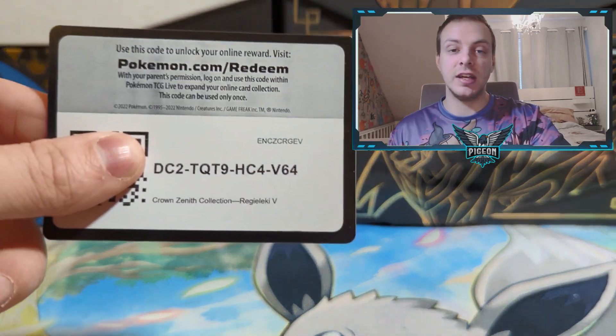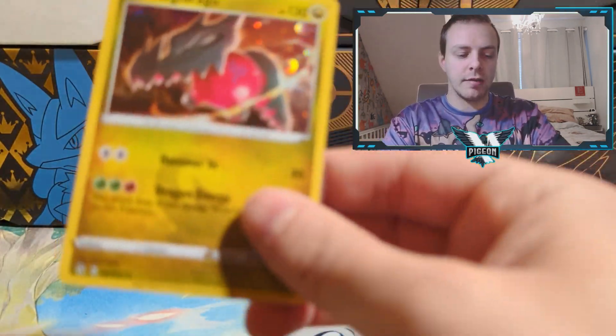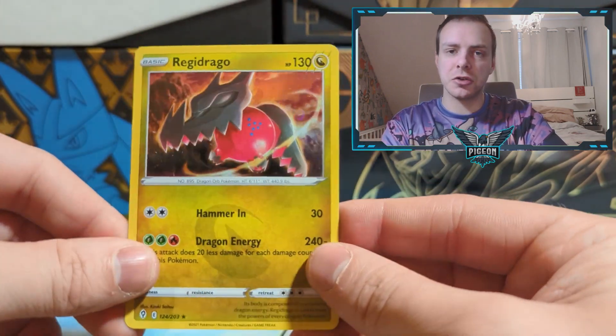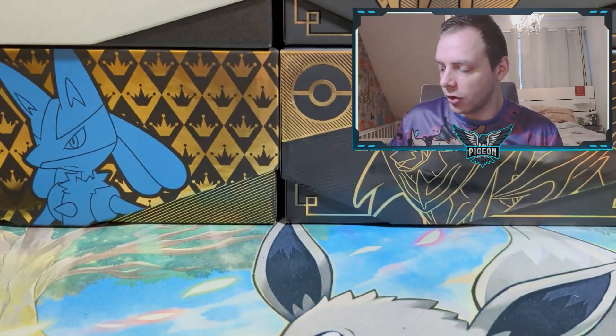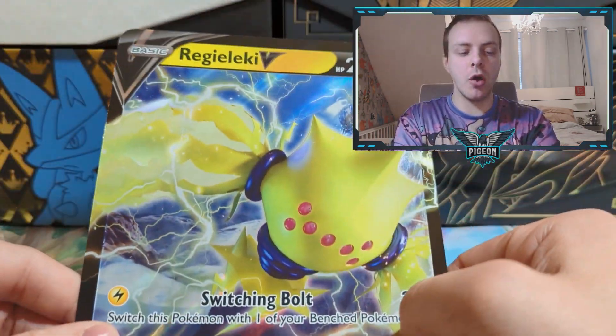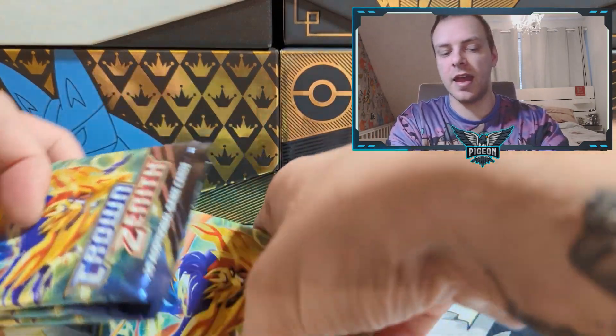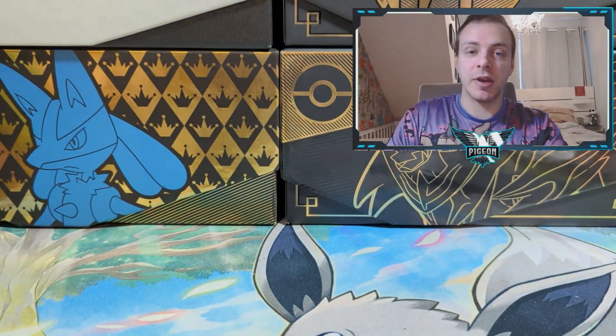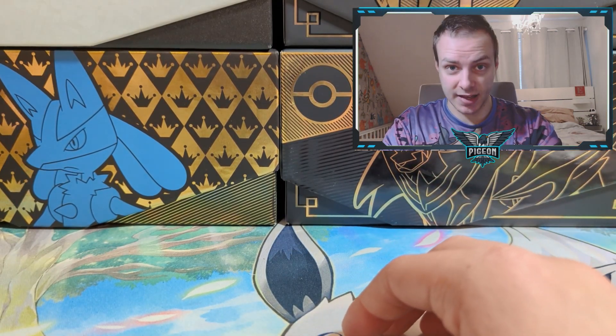We're going to start off with Regieleki. Obviously we have the Regieleki V and the Regidrago Cosmofoil promo. Let's see if Regieleki can bring us some fire. There's the Regieleki code. We have the Regidrago Cosmofoil promo, which is very nice — the Cosmofoil is a superior holofoil. We have the Regieleki V promo, the Jumbo Regieleki V, and then four packs of Crown Zenith to open. Can we get some fire in this Regieleki box? Let's find out.